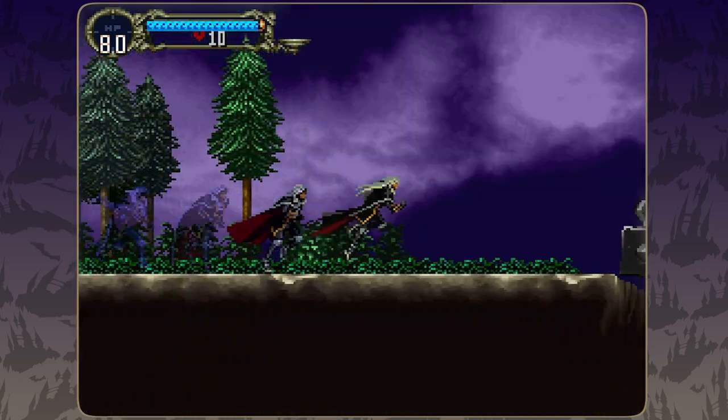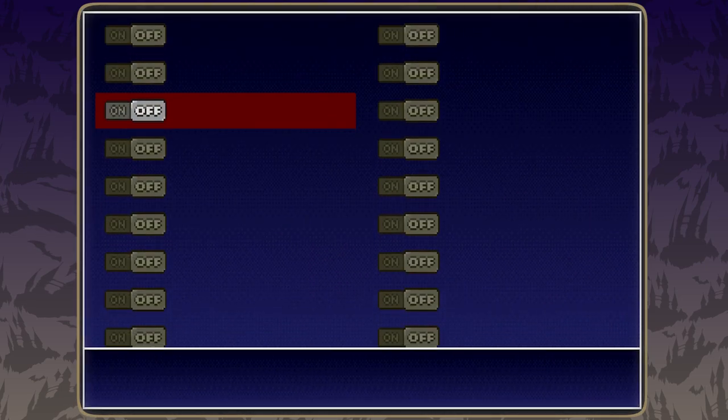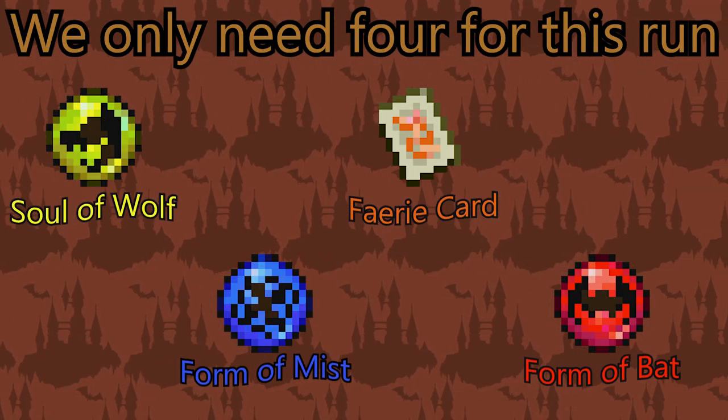We are now in control of Alucard, who has a completely different moveset from Richter, who we played in the prologue. Unlike the vampire hunter, our half-vampire friend here doesn't have all his skills unlocked yet, so we need to explore Dracula's castle and gather the essential ones to finish the game.